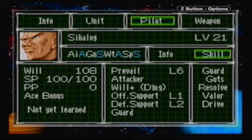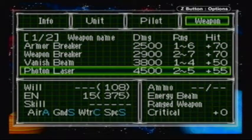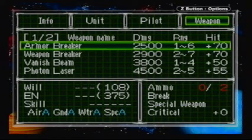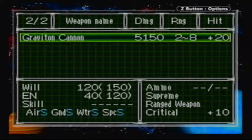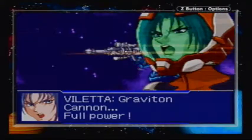You want to make sure that you're at least 5 range, because otherwise you'll be getting hit by the Photon Laser. You could possibly get hit by the Hammer too — it's really powerful and you really don't want to get hit by that. So how do we take out Skylogged? Well, Valetta is the key, because her Graviton Cannon is 2-8 range. So she can do this, and he can't do a thing about it. Graviton Cannon, full power!